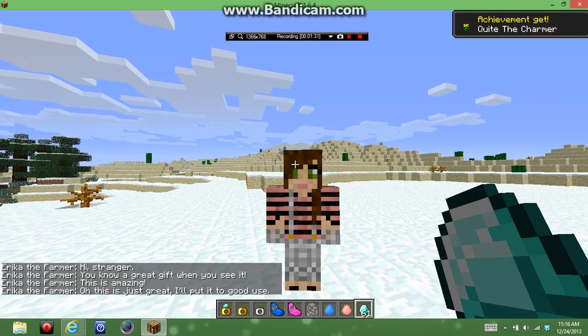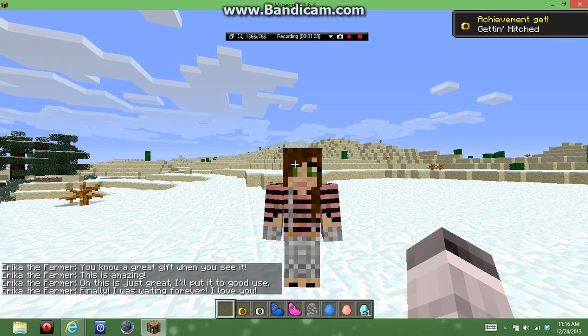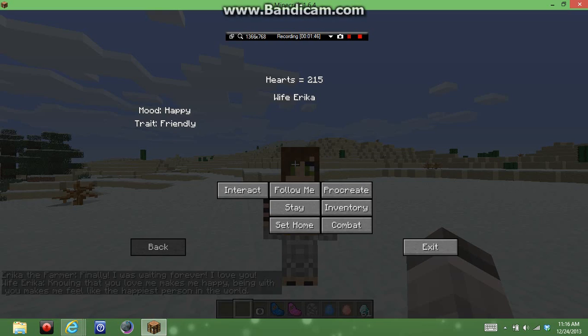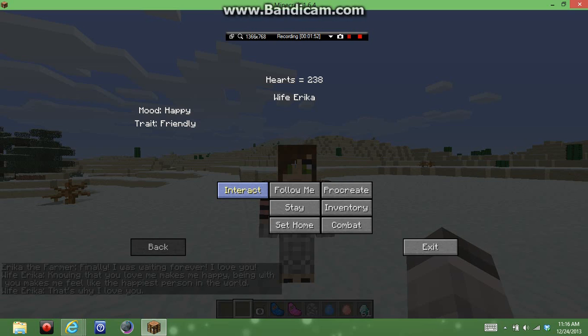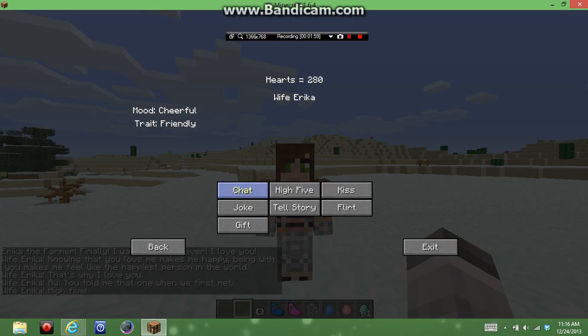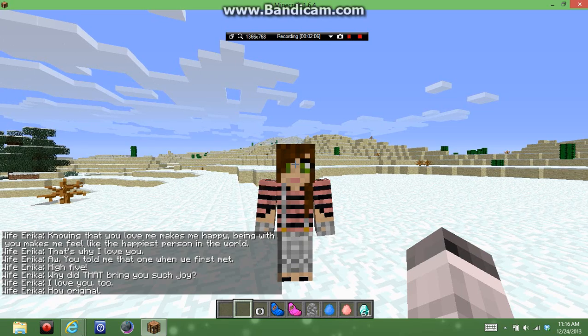As you can see, her hearts are going up. When you get to 100 hearts you get an achievement called 'Quite the Charmer,' and then you can give a gift, get engaged, and then you're married. Now you can interact with them — like chat. She says stuff to you like jokes. You can give gifts, high-five, tell stories, and you can kiss them.